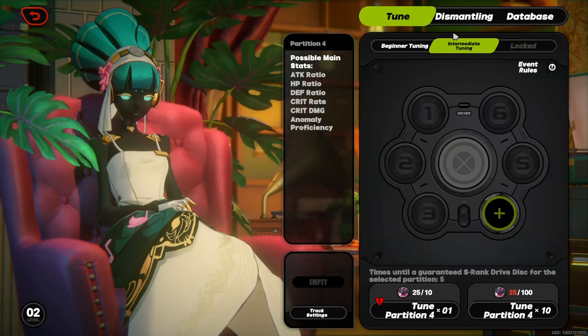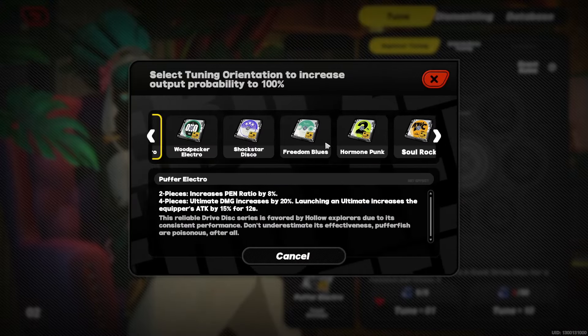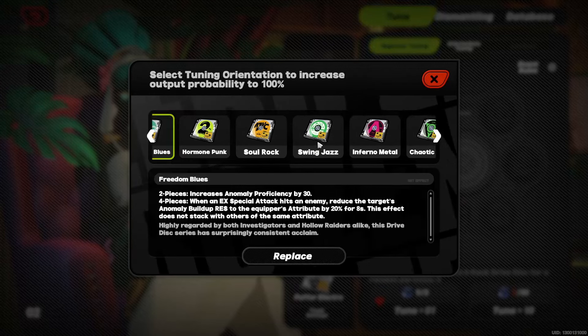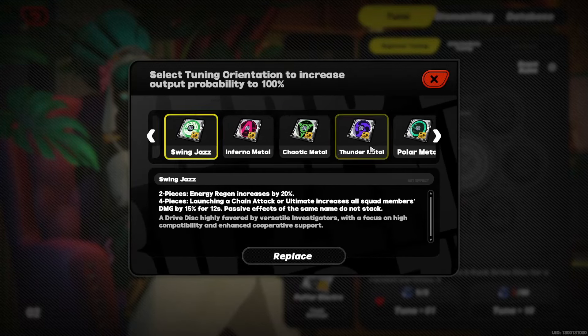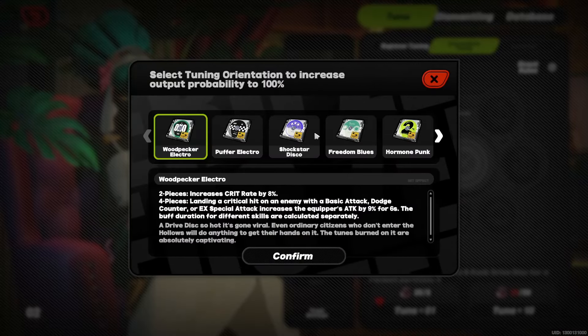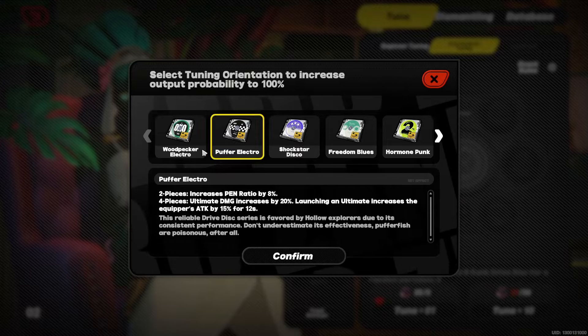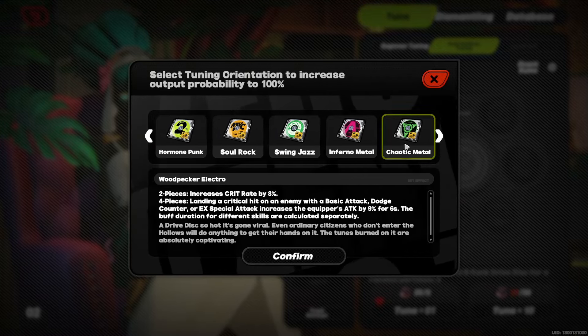My general recommendation after you unlock intermediate tuning is to utilize basic tuners for your support sets, since supports are generally less stat-dependent. The intermediate tuners — which can yield S rank and A rank drive discs — you want to use for your DPS and stunner sets, since they really rely on stats to cut down clear times.